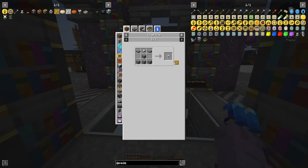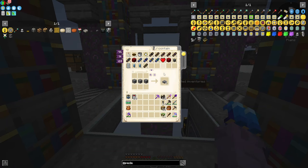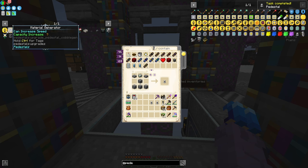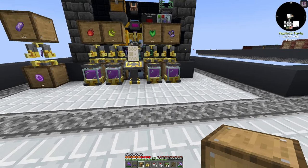Now that we've done that, we can start working on the pedestals. It's very simple — you just need some stone and some andesite alloy. We'll grab ourselves two pedestals, a linking tool, a material generator, and an import upgrade.